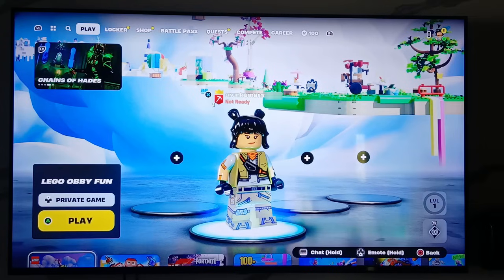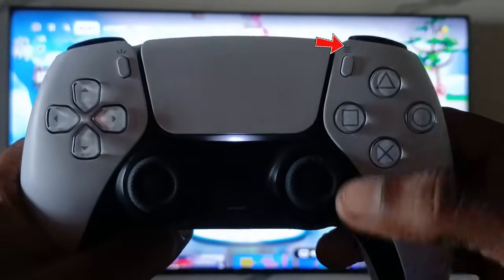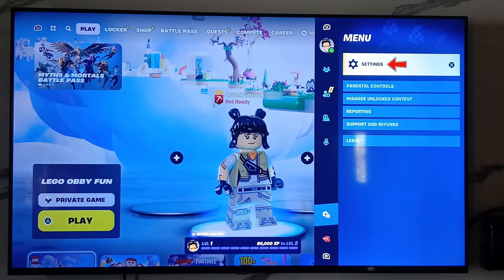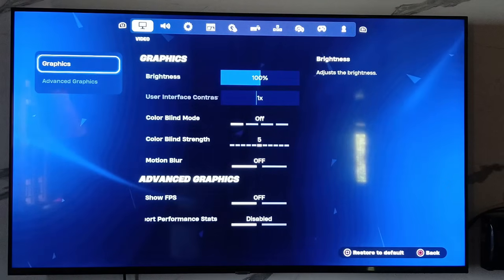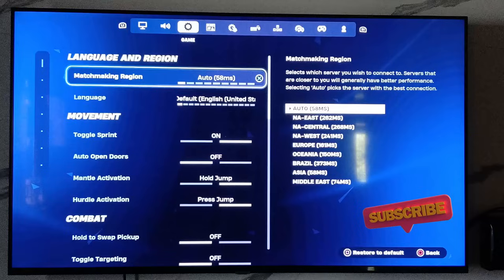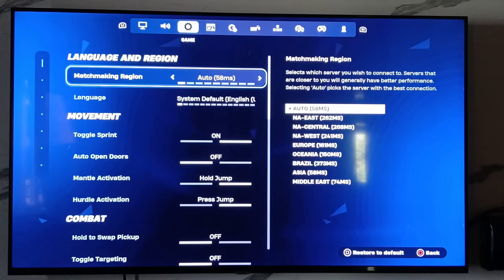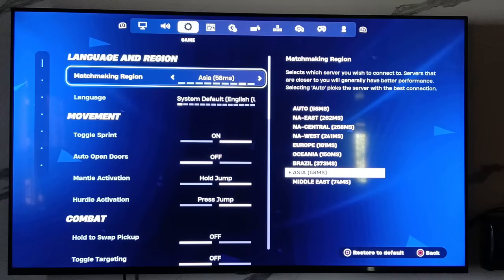First, go to Fortnite settings by pressing the options icon on your PS5 joystick and selecting Settings. Under the game category, press the L1 key. Here you'll notice that the matchmaking region may be set incorrectly — in my case it was set to R2. Select your nearest region. Since I'm from India, I selected Asia. Don't forget to save the changes.